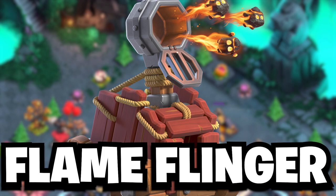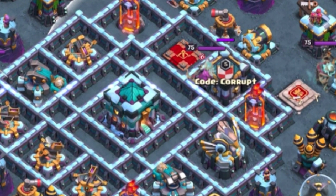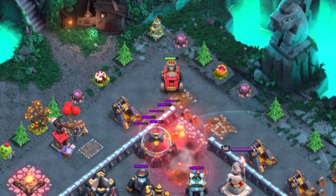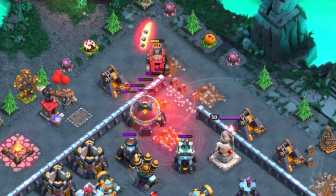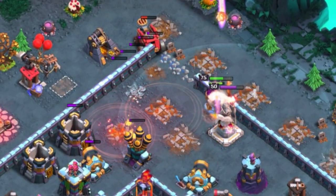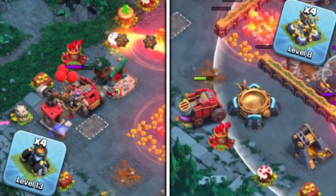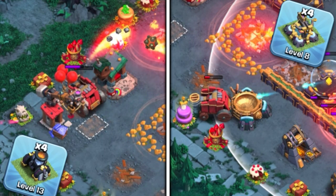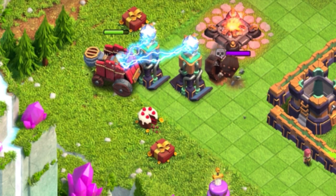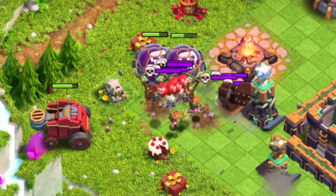Another great Siege Machine is the Flame Flinger, which works perfectly against bases with a centralized Town Hall or island bases. By allowing you to clear buildings within its range alongside the Barbarian King clearing the rest, including trash buildings, and tanking other defenses, it can be incredibly useful. Be careful of Mortars and X-Bows since they tend to outrange the Flame Flinger; having the Barbarian King with it can mitigate that issue. Also be careful of Skeleton Traps and Teslas that can randomly appear, but using Balloons or Valkyries is a good way to counter them.